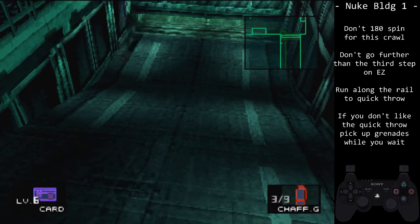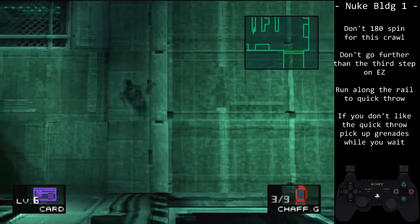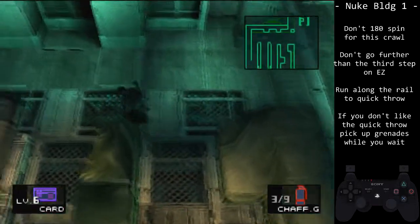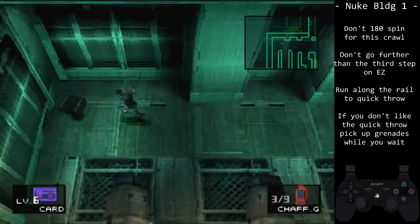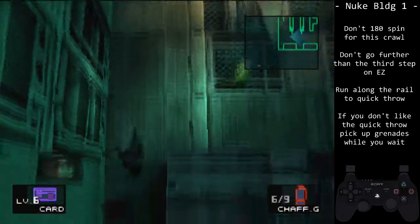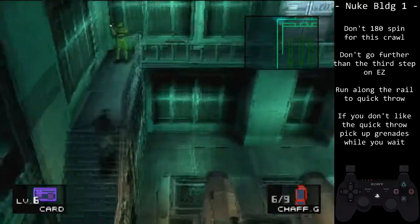When approaching the door, just crawl in. Doing a 180 spin on the ground is not faster on the first trip, due to the required Codec call. Pick up the chaff grenades in the top left corner. There is no need to silence your footsteps on any difficulty. If you do not want to do the quick throw, spend your time picking up the grenades.